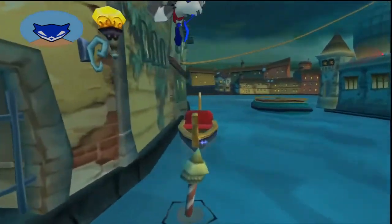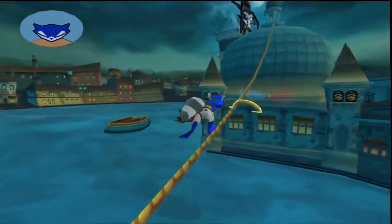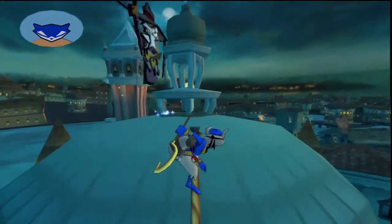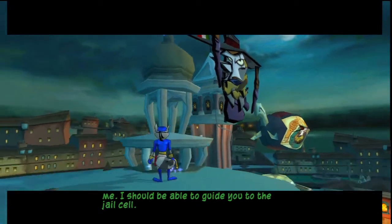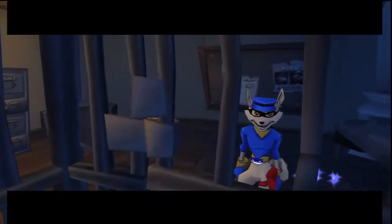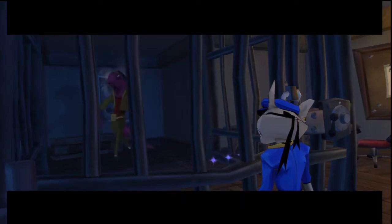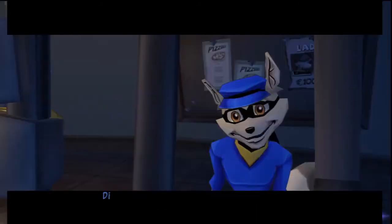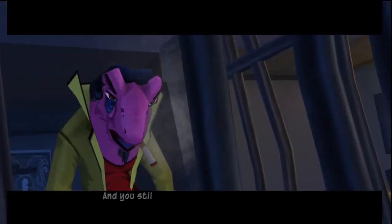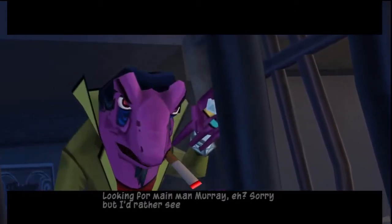Let's break in, take the loot, and save Murray! Because Murray is awesome. I have a blast with Murray — he's just pure strength, pure power, pure brute force, and awesome. Nice climbing, partner. I've got the blueprints to the Venetian system in front of me — I should be able to guide you to the jail cell. Hey, Murray? Is that you? Murray... you've got some fuzzy dice to come around here. Demetri? Long time no punch. You're still in jail. And you're still a cracker box. Let's get past the name-calling and get to business. Looking for main man Murray, eh? Sorry, but I'd rather see you get past it big time.